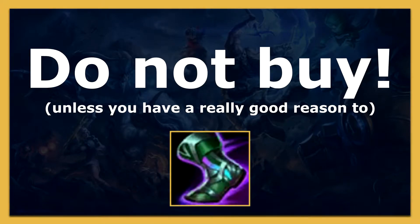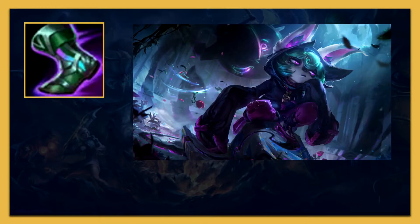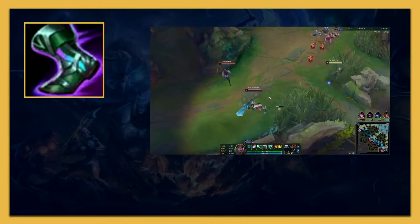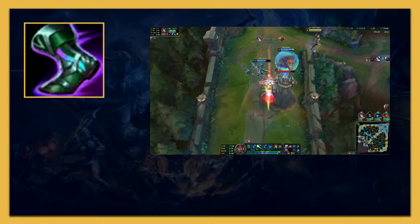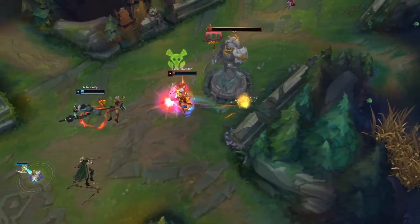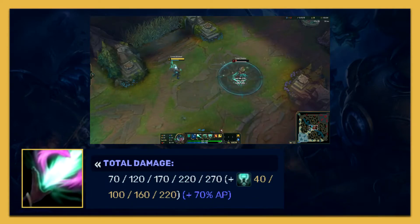Please do not go Sorcerer's Shoes on Karma. Magic penetration is a bad stat on Karma because champions like Varus, Xerath, and Vex have one main poke ability similar to Karma's. Although Karma's poke damage is mostly impactful in the early game, later on Karma transitions into an enchanter. If Karma is played as one of the damage dealers, she will do a worse job than those champions mentioned.